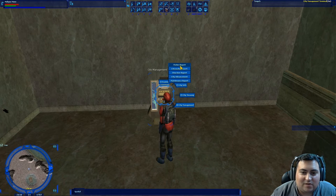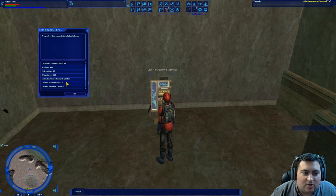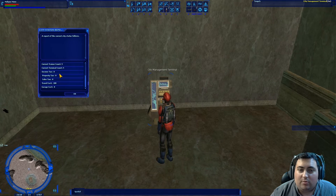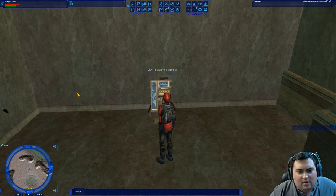Some of these are pretty self-explanatory. If I go to status report, it's going to give us the name of the city, who the mayor is, the location of the city hall in X/Y coordinates, the radius of the city (which is determined by the city rank, as we talked about in the last video), number of citizens, number of structures, the city specialization (which we will be covering in this video), your current number of skill trainers — though this got messed up due to a bug, so we only have five trainers right now — current number of terminals, income tax, property tax, sales tax, travel costs, and garage cost. All of these are pretty much what we're going to be talking about in this video. We have a 100 credit travel cost, just because traveling to player cities is very cheap.